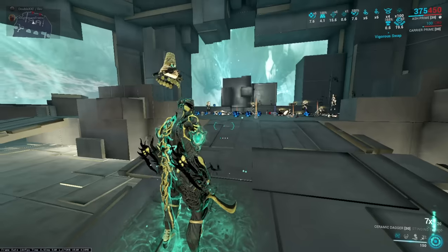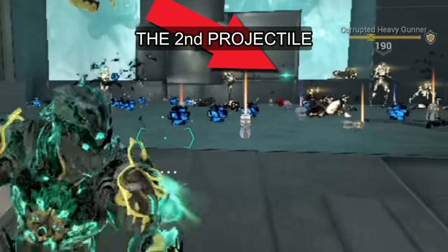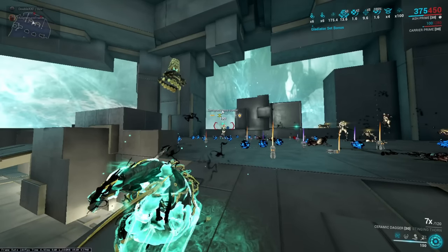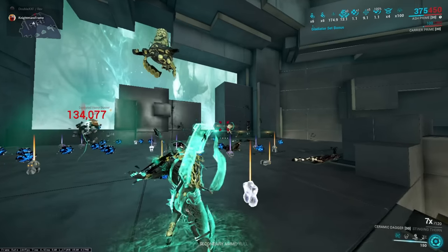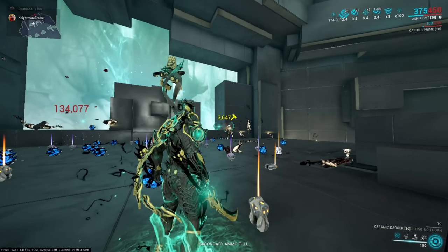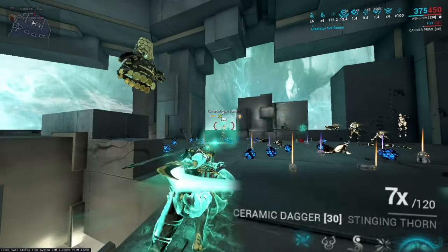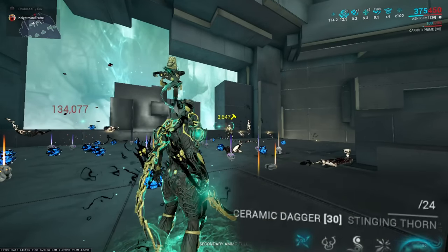Since you shoot out two projectiles, you can steer the second one to hit something else. However, the second projectile will snapshot the buffs of the active state on your weapon. Meaning, when you heavy attack, both projectiles will have the current modified damage. But if the first one hits a target while the second one is still traveling, the second projectile will lose the previous buffs and will be modified by the current state of the weapon — meaning if your combo is at 2x after the first projectile hits, the second projectile will inherit the weapon's 2x combo state.